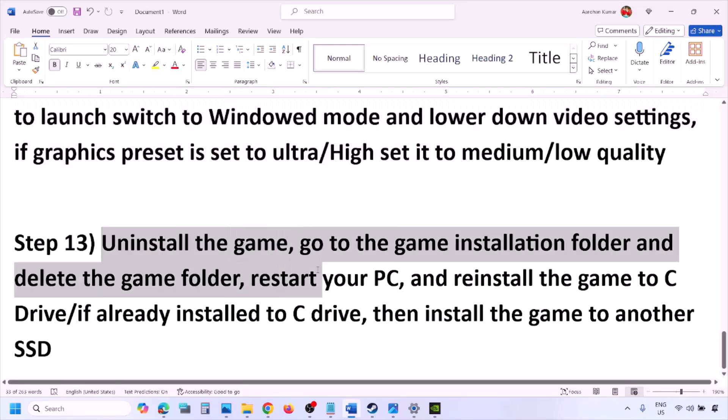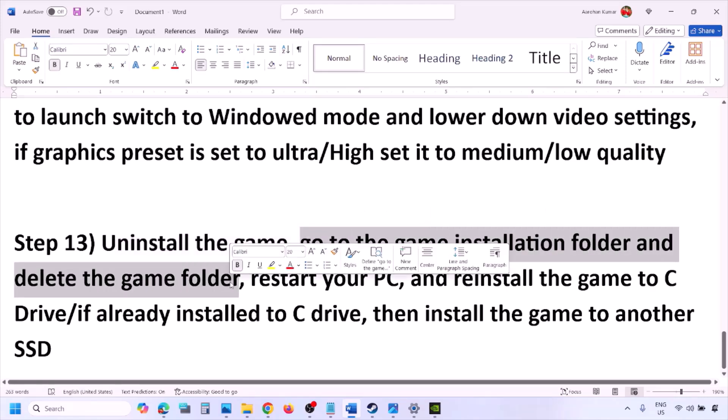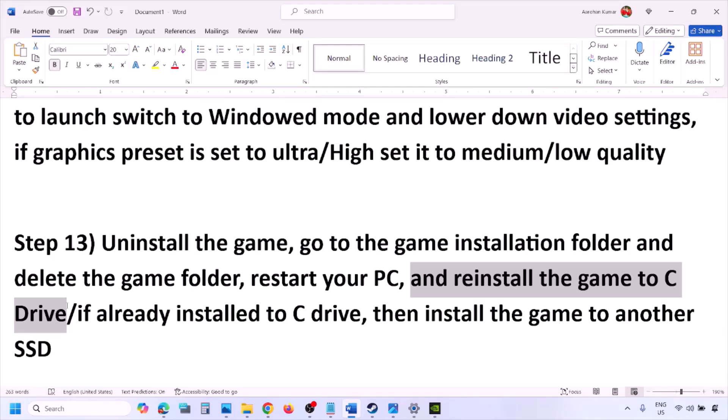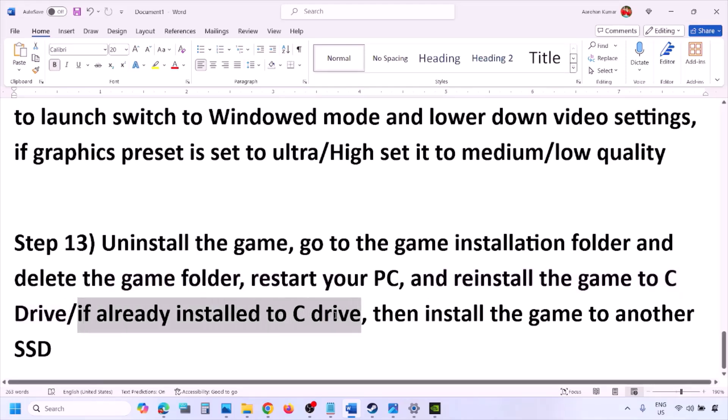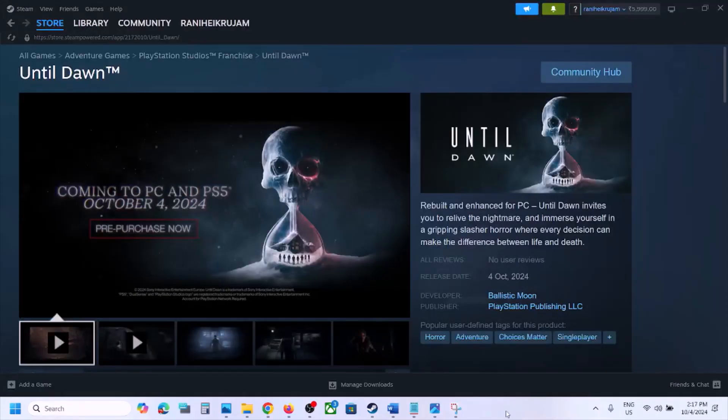The last step is to uninstall and reinstall the game. If nothing is working, go to Steam, right-click the game, click Uninstall. After uninstalling, go to the game installation folder and delete the game folder, then restart your computer. Install the game to the C drive — if it was installed on another drive, try the C drive. If already on C drive, try installing to another SSD. One of the steps shown in this video should help you run the game successfully on your Windows computer.